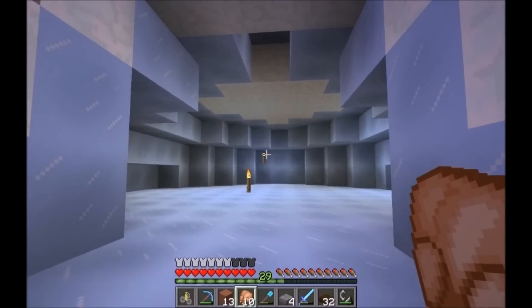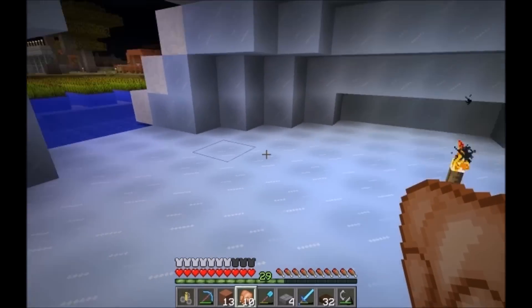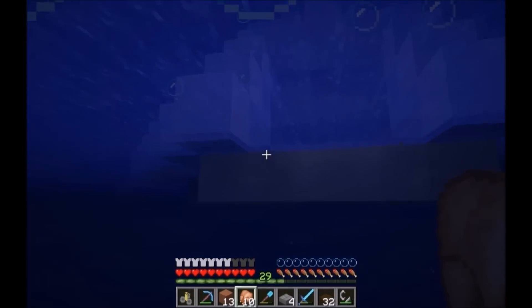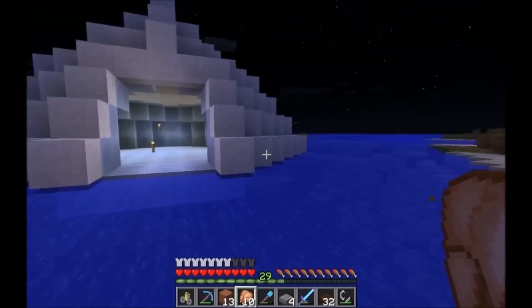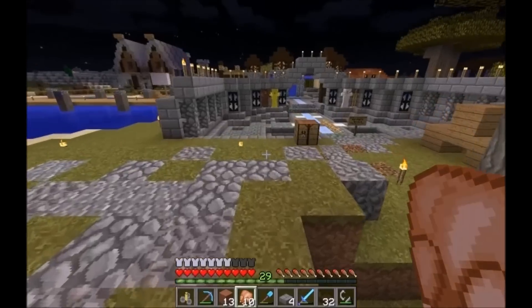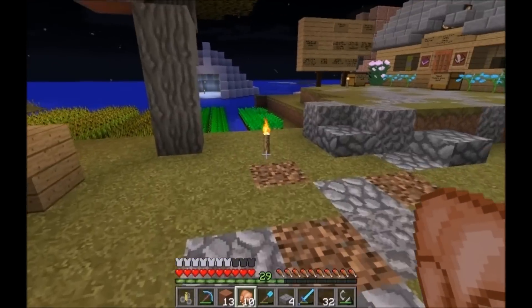Out here, Relator has built this igloo — he said it's going to be a shop selling blocks of ice, because he alone seems to know where there's an ice spike biome and him and his silk touch pick are decimating it and selling it off. Right here is our main spawn point when you come in.